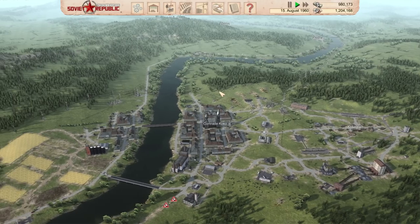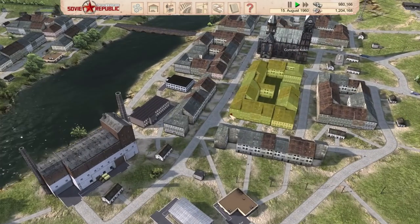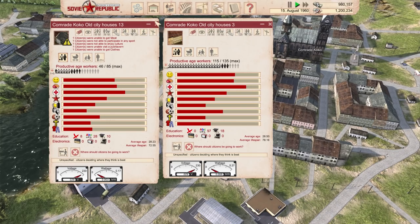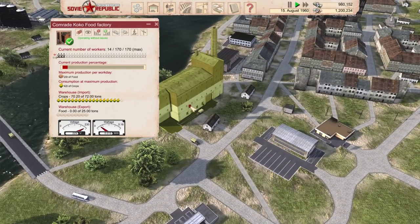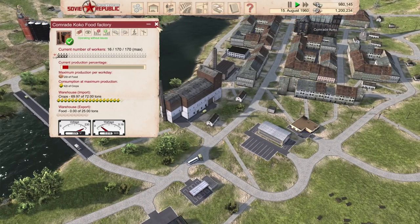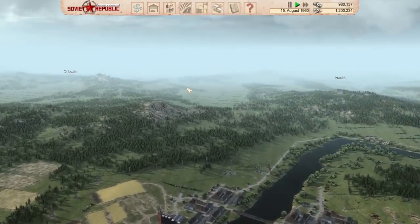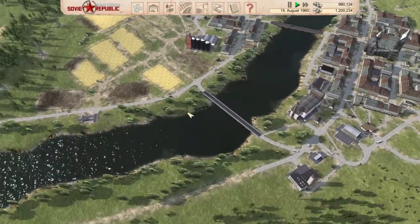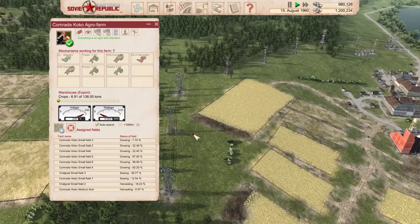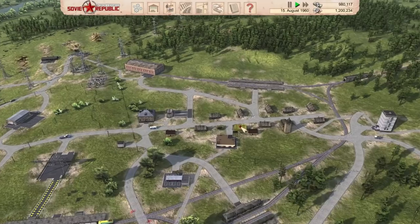Hey guys, I'm Kyoko. Welcome back to Soviet Republic - the resources and workers game. I repopulated some of these houses because I spent a bunch of money on that, so we can possibly get some workers in here. I've played more of this game offline on my own and did it differently and things were going better, but they can still go not so good. Anyway, at least I know a bit more about this game now.